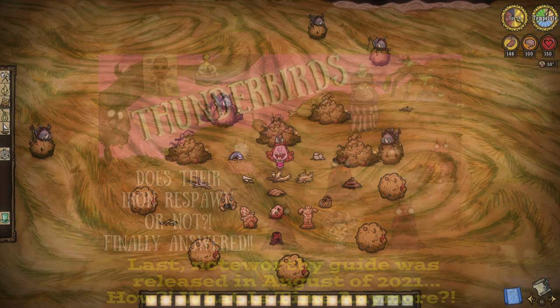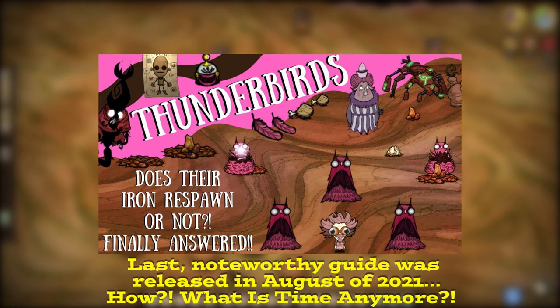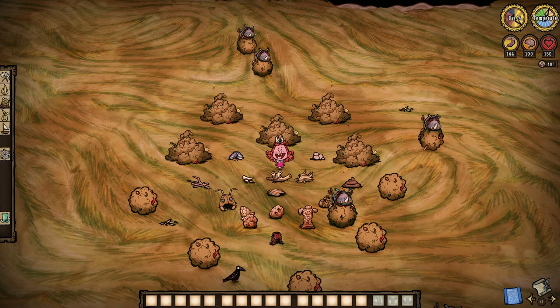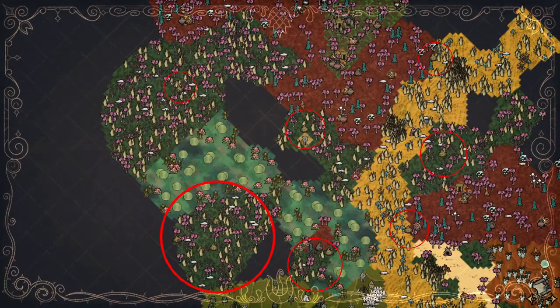Dung beetles, dung piles, and dung balls. Oh my. After spending a year away from Don't Starve Hamlet guides — a fact I still cannot grasp myself — I think it's time we returned in force, as there's still a lot of crap to talk about. Literally in this case. So from the fastest resource farms around, to a number of hidden treasures among the refuse, let us see why letting these bugs on the loose could prove fruitful. Oh, and stinky — but we'll get to that.